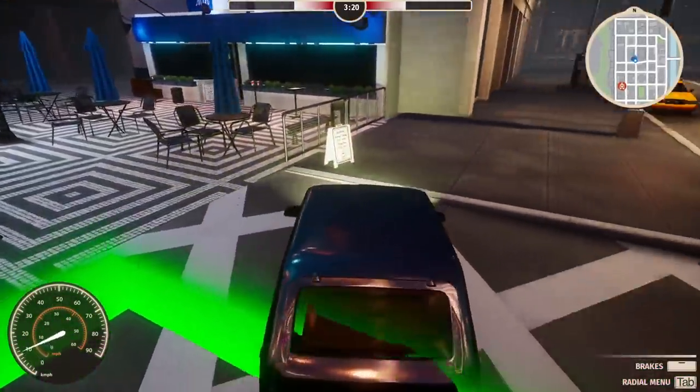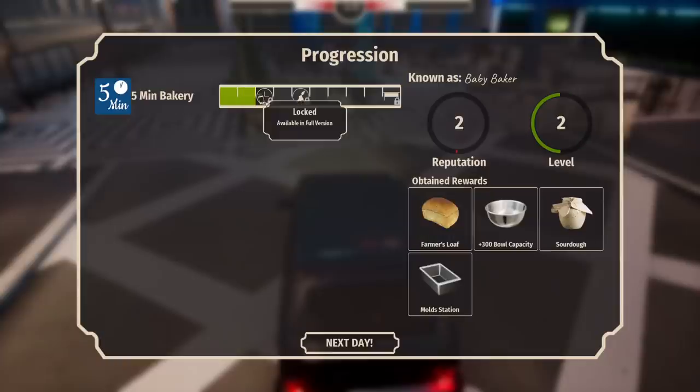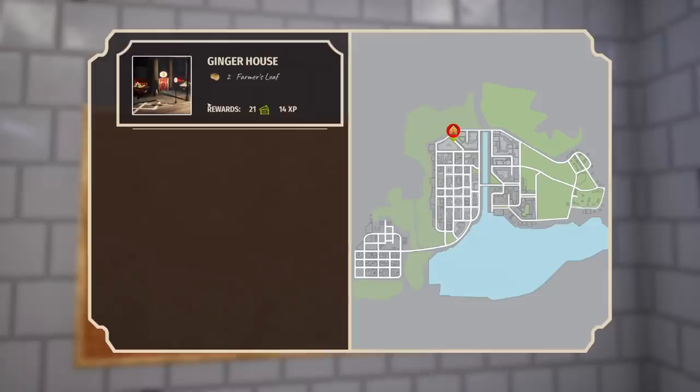I almost crashed into the place. Do I have to park in this thing? Deliver order — there we go! We improved our bread-making relationship. I got 15 dollars and 600 in repair fees for my car. We leveled up! Unfortunately some content is locked until the full version of the game, but we obtained rewards — we can make sourdough now, and a farmer's loaf. I don't know what a mold station is.